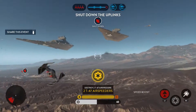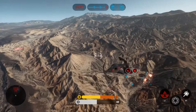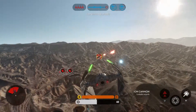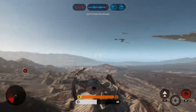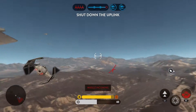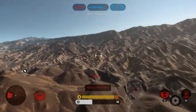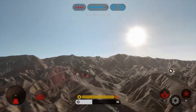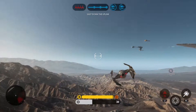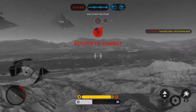Scanners indicate the Rebels have activated an uplink station. Enemy uplink deactivated. You're getting locked onto. You'd think these rebels would learn. Seeker inbound. Rebels are this way, Trooper.